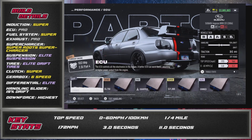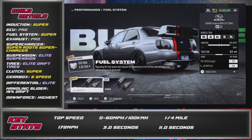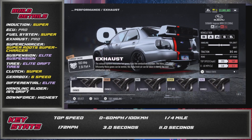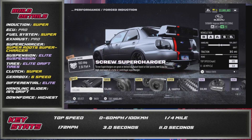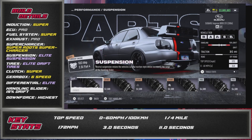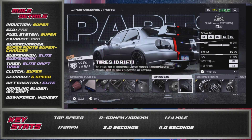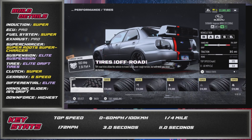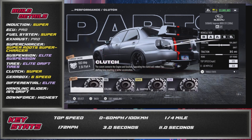Moving on to the build details. For the induction you're going to go super, the ECU you want to go pro, the fuel system you want to go super, the exhaust you want to go pro, the force induction is going to be a super root supercharger, suspension is going to be the regular elite suspension, the tyres are going to be elite drift tyres, you're going to go for a super clutch, a six-speed gearbox, and the differential is going to be elite.